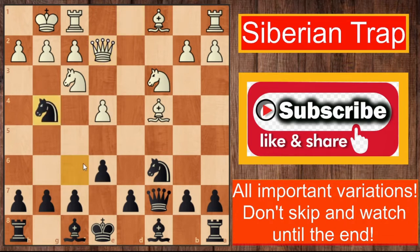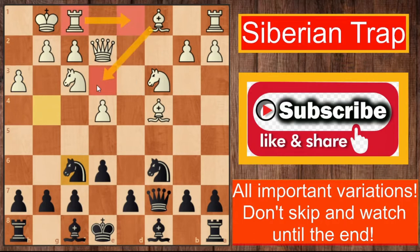White plays queen to e2 and at this point the trap begins. Black plays knight to g4. You might wonder what's the point — it came to f6 then went to g4, making two moves with the same piece in the opening, which is not really great. You're attacking h2 with your knight and queen, but there's a well-placed knight on f3 defending it. So what if white just kicks the knight away with h3, and after you go back it's not so good for black — black wasted a tempo and white simply plays rook d1 and is comfortable. But at this point white has already fallen into the trap.